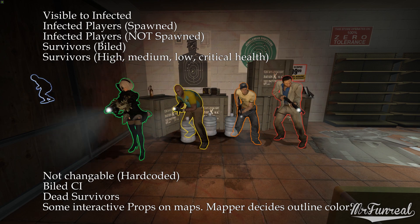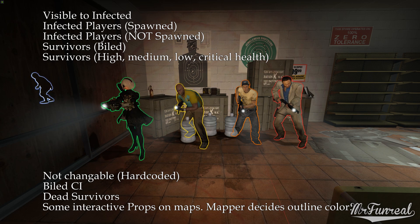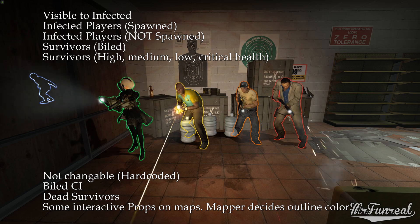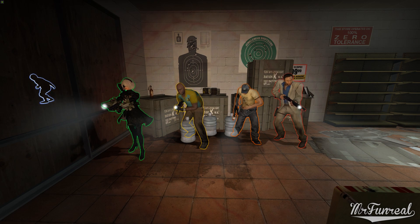Visible to infected are spawned infected players, not-spawned infected players, survivors who are covered in vomit, and four different colors for survivors at high, medium, low, and critical health. All of these color settings are console variables which we can change through scripts.